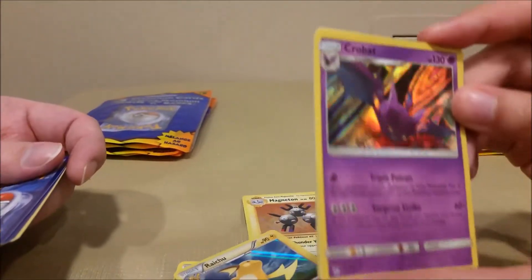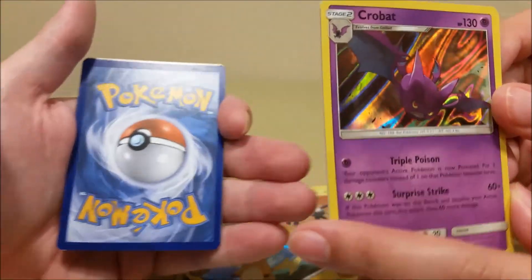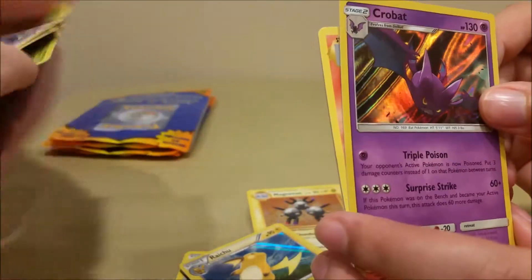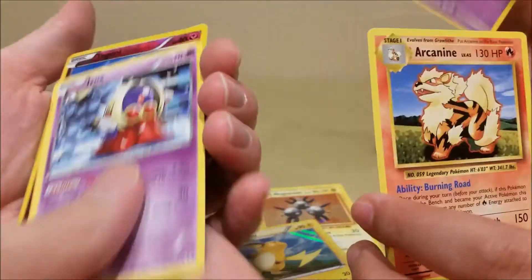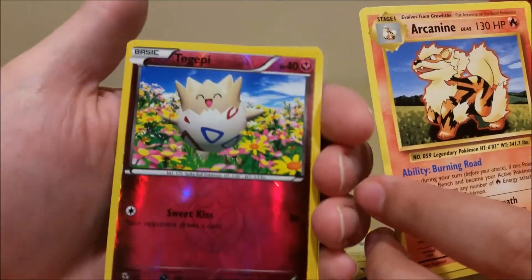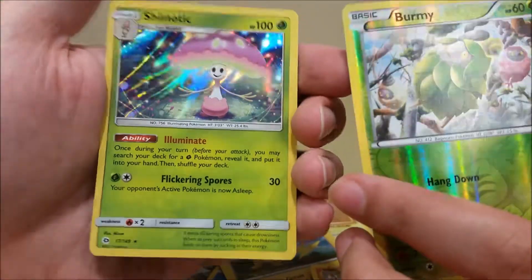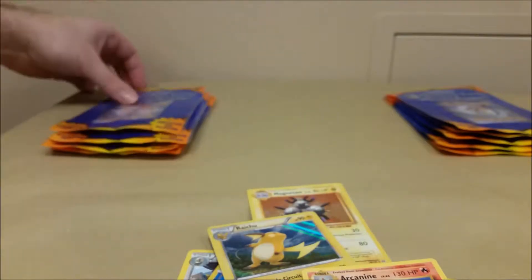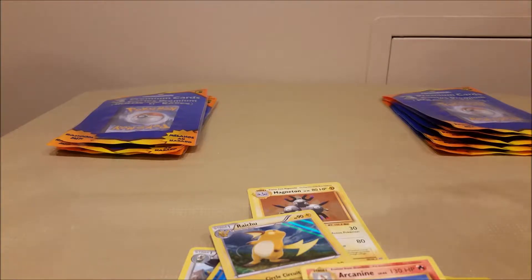You start off with a Crobat — come a little closer. Crobat, and I got a Jynx — whoopity dee. Arceus Togepi, a Burmy, a Burmy, and a Shaymin — which is cool because I don't actually have this guy in my binder. Neither do I. He has a really good ability for finding grass Pokemon — he's like a must-have in grass decks nowadays.